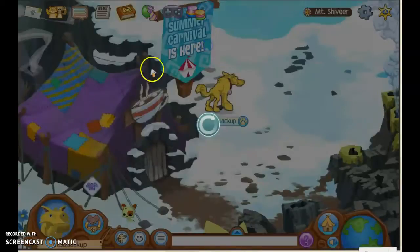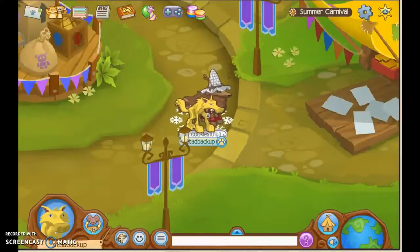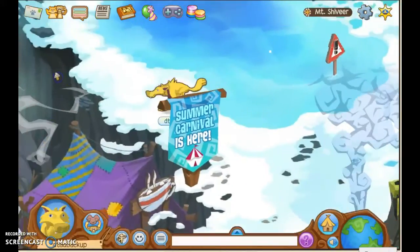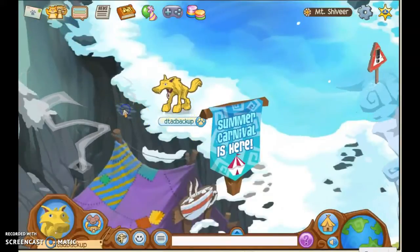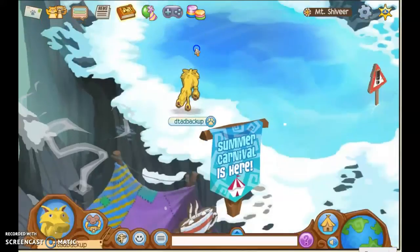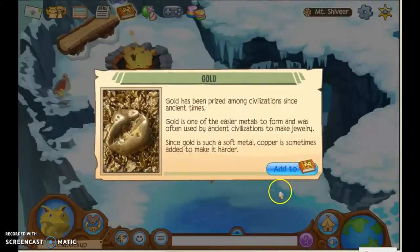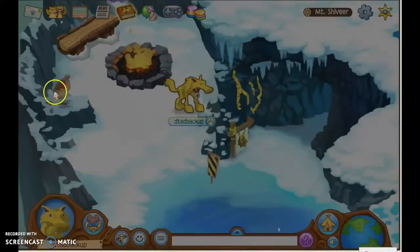If you go up here, there are some slates — just click on that. The next one is over here and it's some gold. When you see it shimmering, that means you can click on it.